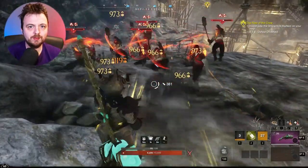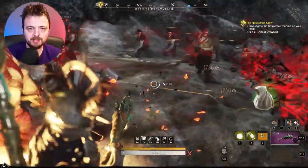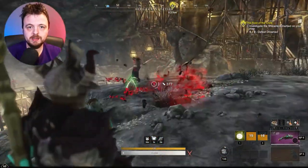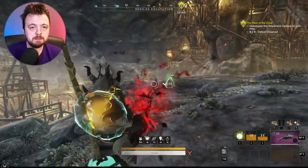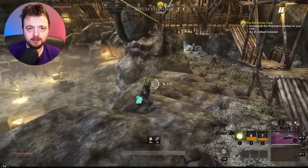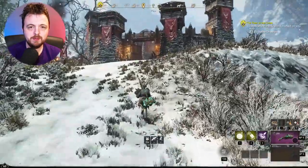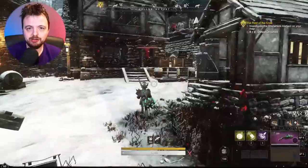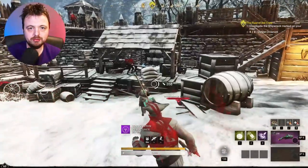The blunderbuss deals thrust damage, which is quite good against corrupted mobs. I was having an okay time here on the PTR — I'm not getting weapon experience because I'm technically already capped there. It's corrupted and might not be as popular as other areas. Note that the forts in the same area have archers so you can't AoE them down, so I don't recommend anywhere else in Great Cleave.